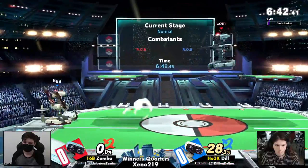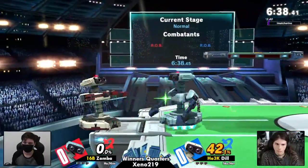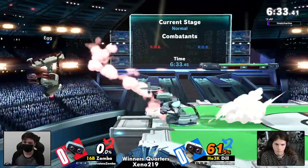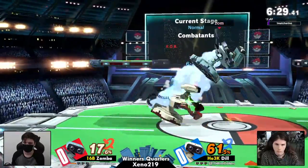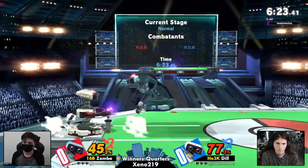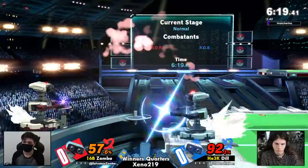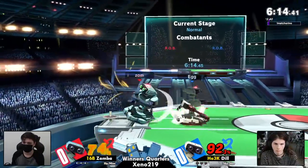Game 1, PS2, and we already see Dil taking some space of her own. Dil is playing the classic Rob with the red arms, and Zombo playing that more bluish, blue-gray Rob. Just a slight difference to keep track of if the tags aren't always on screen.